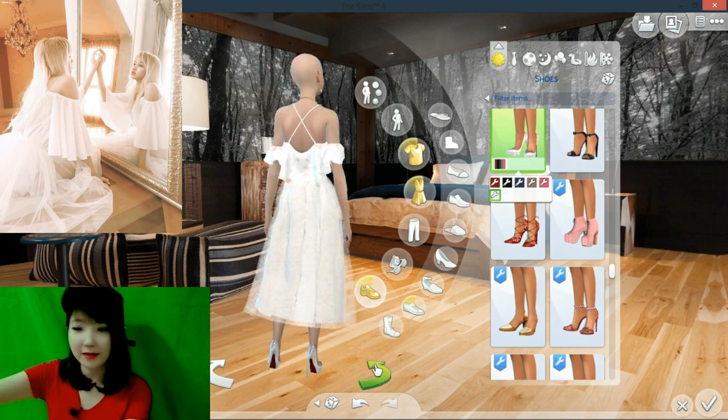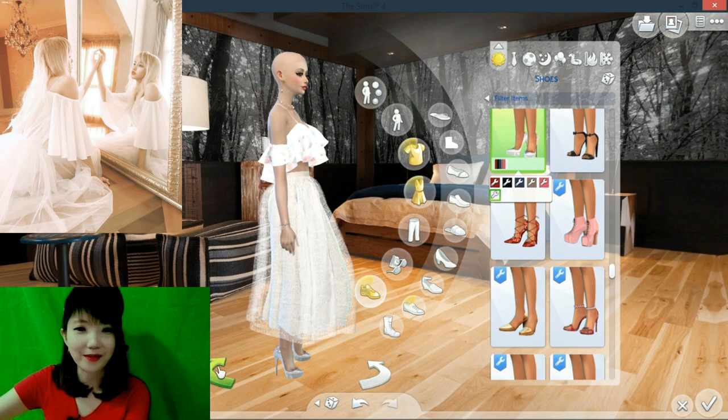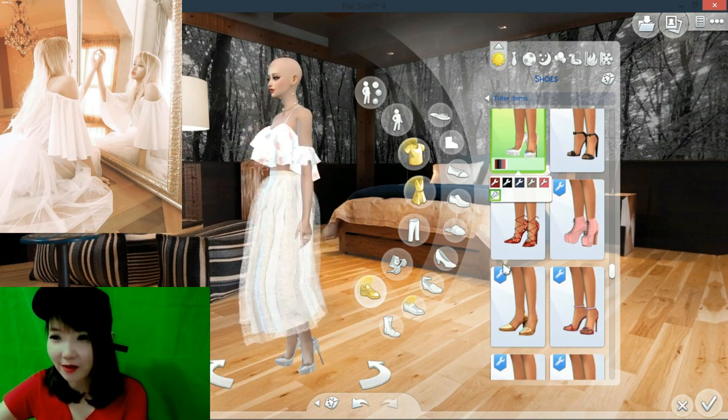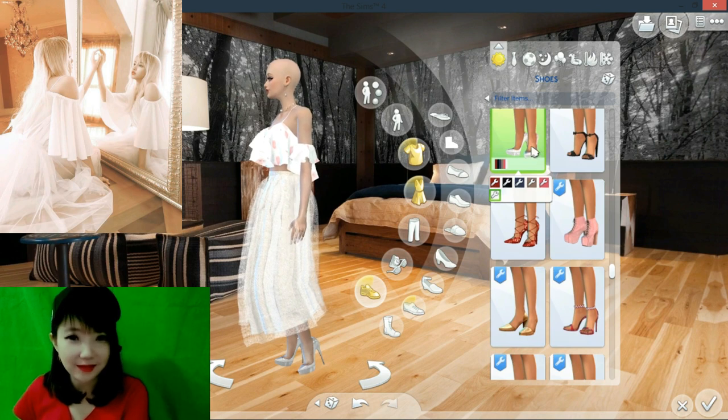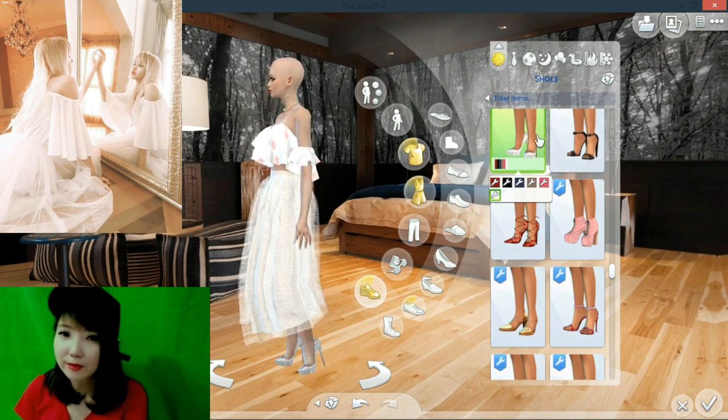And now let's change her shoe. So guys, I will choose this shoe - some kind like a Cinderella shoe - not shoe but high heels. Some kind like glass heels - high heels. I don't know how to spell it, so yeah.